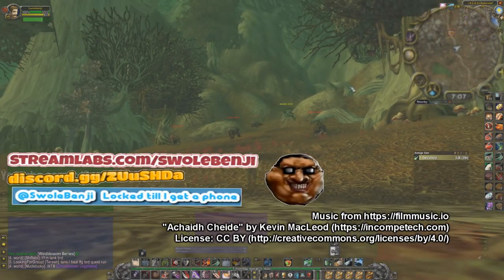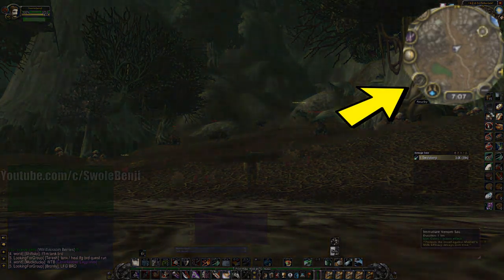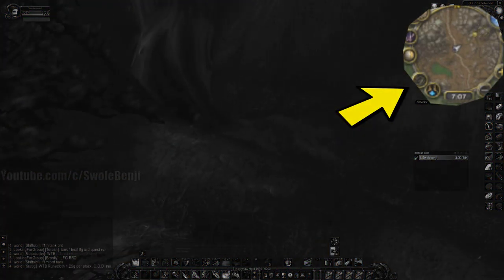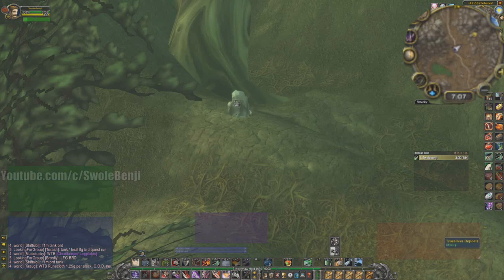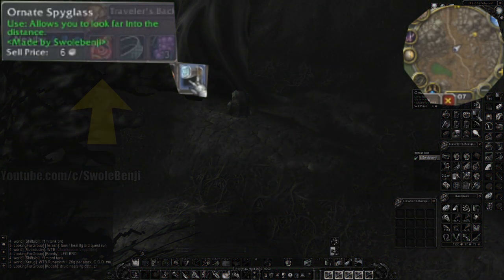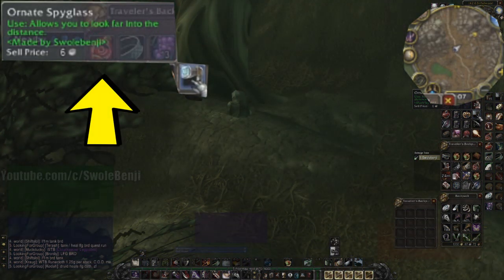SwoleBenchy here, gonna show you a quick tip you can use to render mining and herbalism nodes further away. If you use the ornate spyglass and slowly move your mouse around, you'll render things much further away, even if you aren't directly looking at it. Just pan your camera around slowly and it'll reveal all nodes much further away than normal.